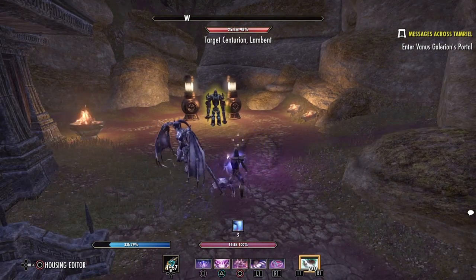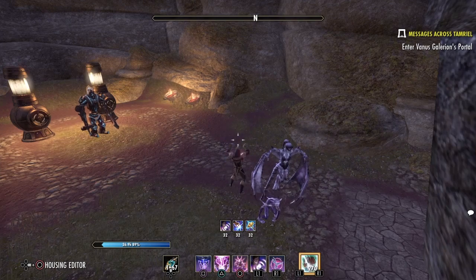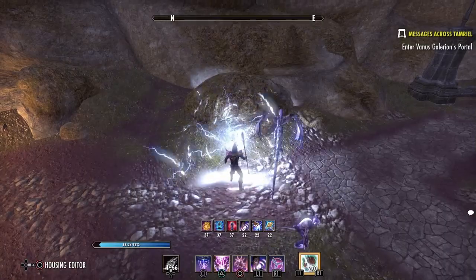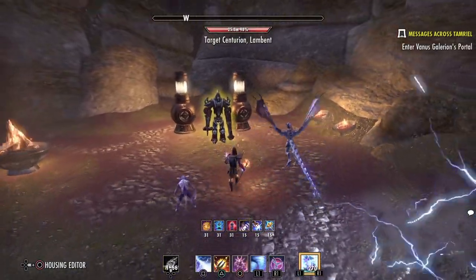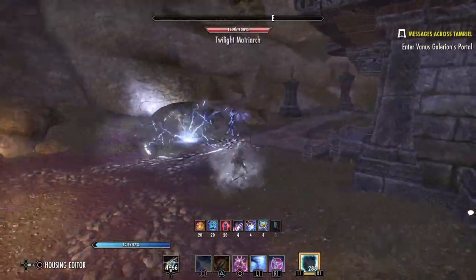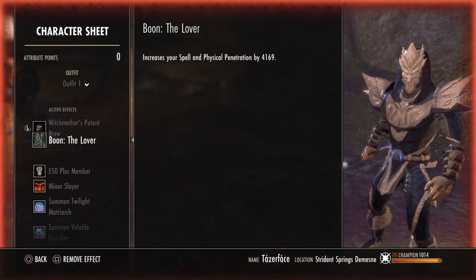In terms of rotation, I don't believe you need a strict rotation in Maelstrom Arena because it's all about burst damage. All I do is keep my buffs up, make sure my potions are going, and when a portal spawns I place my two ground DOTs on it. If another portal spawns, I place my DOTs there too, then switch, go for a heavy attack, and spam the target until dead. When it dies, switch back and execute or move to the next target — that's basically all I do.